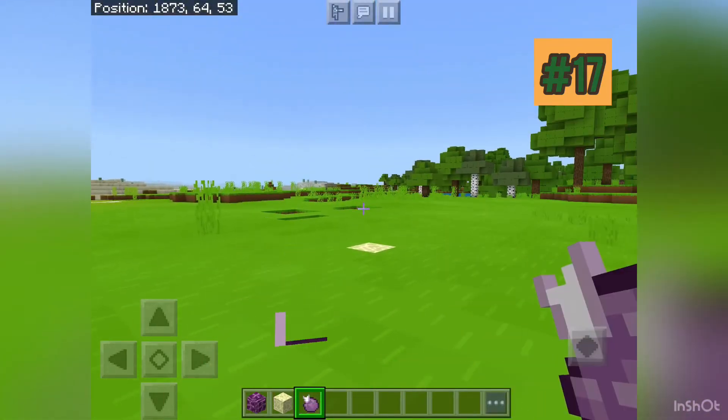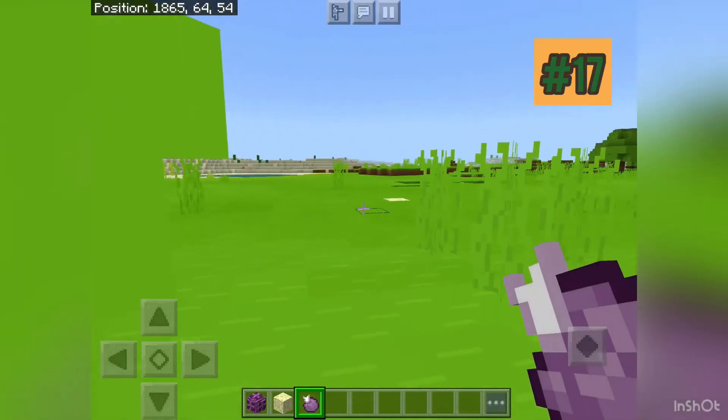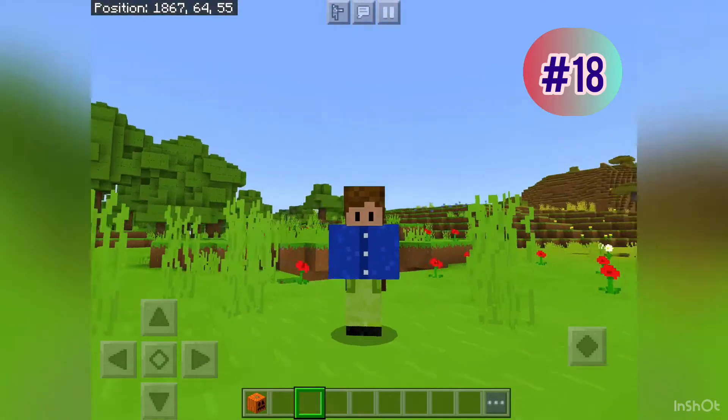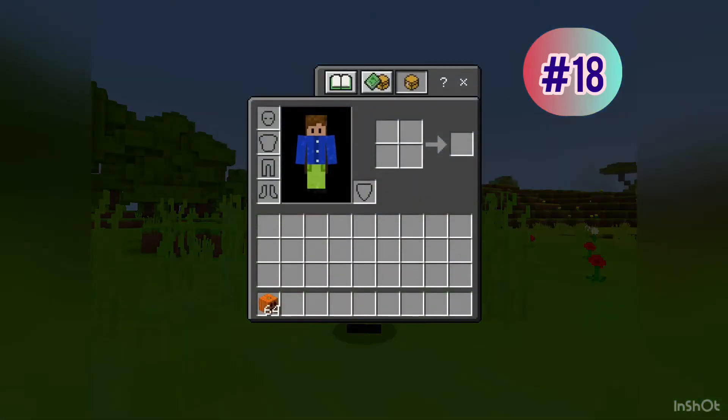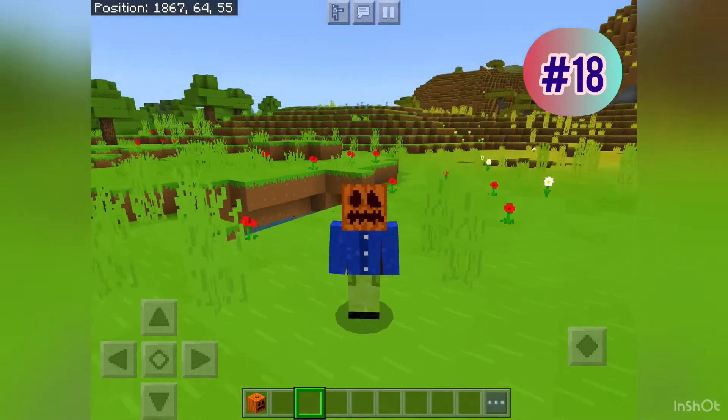But you can't guarantee going back to the end stone — it just makes you further away. This is how you look without any armor, but this is how you look with a pumpkin on your head. Halloween's over.